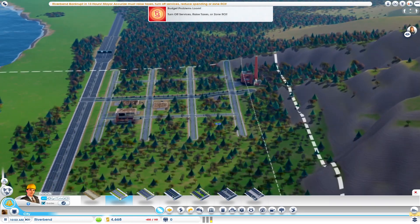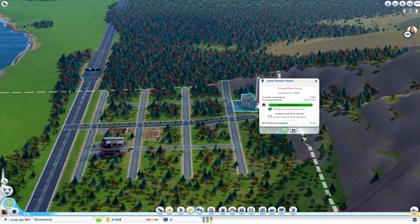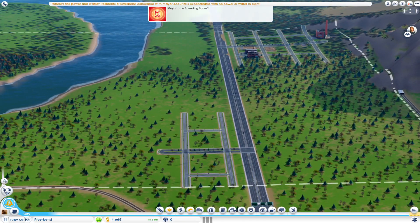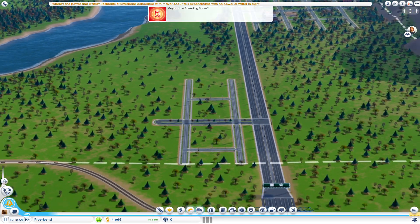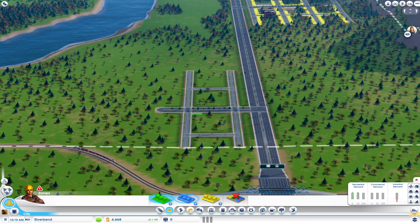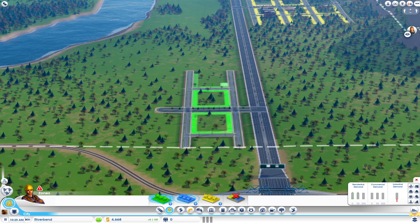We are running a deficit right now. So we're going to go ahead and shut off our power plant to save money, because right now it's costing us 450 simoleons per hour and we don't have that many businesses requiring power. So we'll put in some residential areas here. I'm going to try to keep these videos for each episode to around 10 minutes — I forgot to start my timer, so I'm guessing we're about 4 or 5 minutes in. Let's see if we can get a residential, industrial, and a little bit of commercial zone started before the end of this first episode.